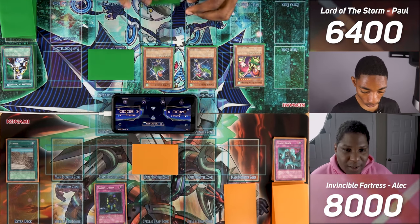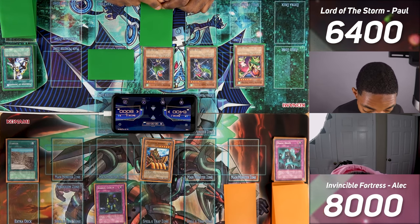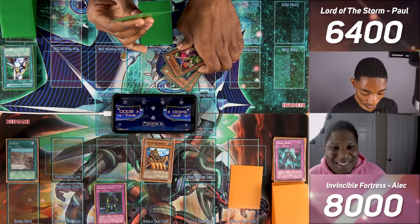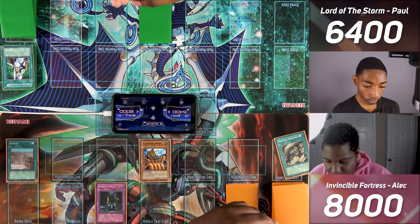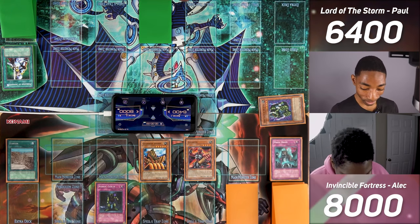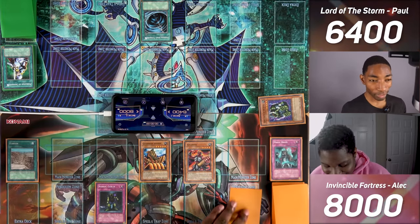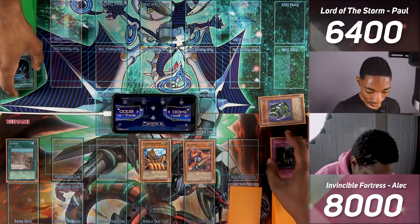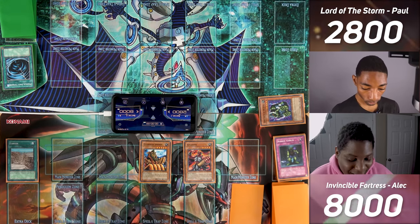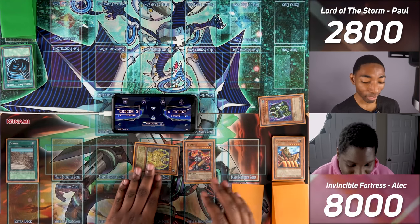Opponent banishes Stone Statue to special summon Gigantes. In battle, Gigantes attacks for 1,900, then Guardian Sphinx attacks for 1,700. In main phase 2, opponent tributes Guardian Sphinx to summon Exod, Master of the Guard — zero attack and 4,000 defense. Since he has zero attack and can't deal damage right now, opponent passes. I draw, set a monster face down, and pass. Opponent draws, sets one, enters battle with Gigantes — it attacks my Flying Kamikiri. Its effect lets me special summon a Wind Monster with 1,500 or less attack, so I special summon Blade Fly, which boosts Wind Monsters by 500 and reduces Earth Monsters by 400.